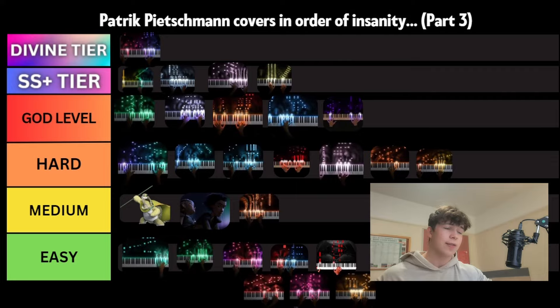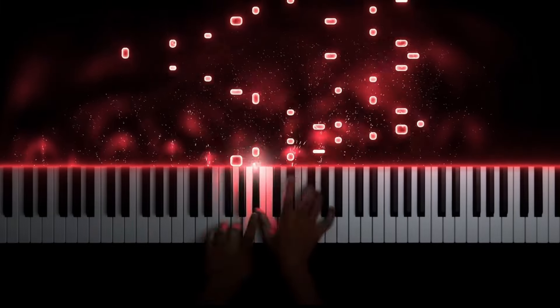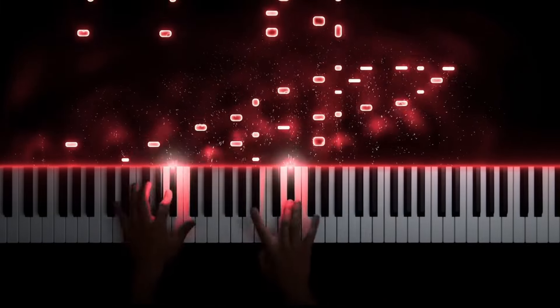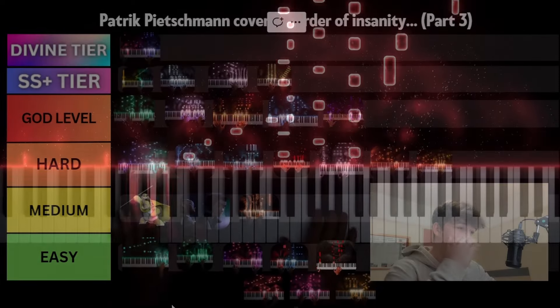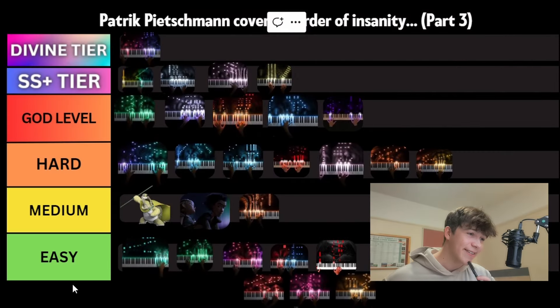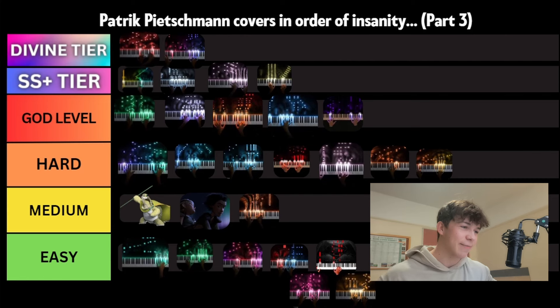The next piece we'll be looking at is Journey of Life — I think it's one of his own compositions. I think this might be another divine, and it might even be harder than Jewel of the Fates — two divines in one video. Reasons for this: first of all it's just insane, with arpeggios throughout pretty much the entire thing. I think it's pretty standard to see that in his own compositions since he has the freedom to do whatever he likes and is really showing off a lot of what he can do. There's crossing hands, multiple octave arpeggios in both hands, synchronized motion, and contrary motion. For those reasons we'll be putting it in divine tier.